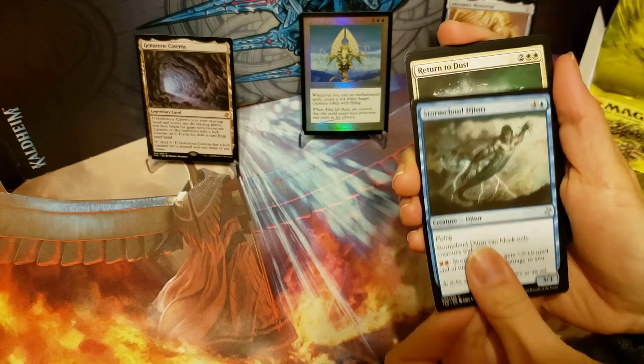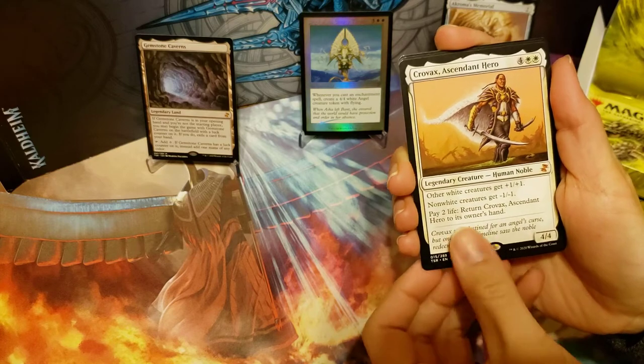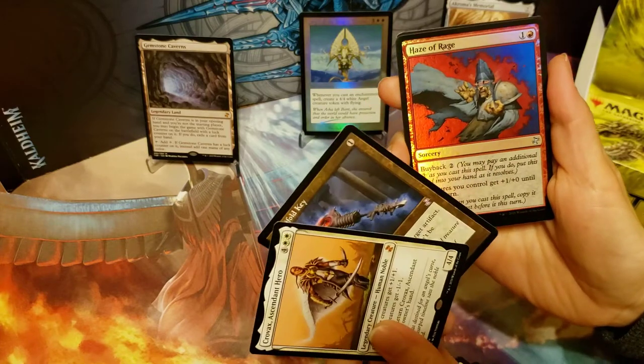We got Stormcloud Djinn, Return to Dust, and we got another mythic: Crovax, Ascendant Hero. And a Manifold Key as the time-shifted card, and a foil Haze of Rage.